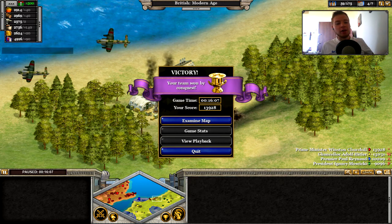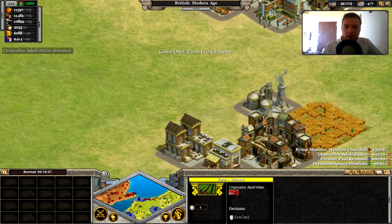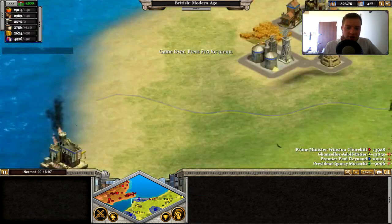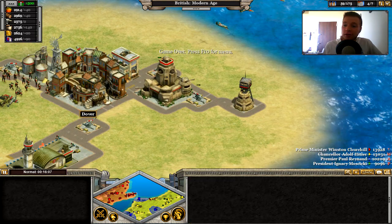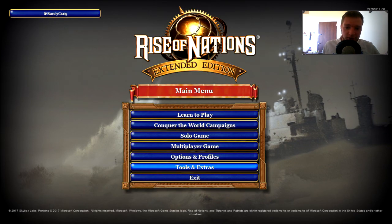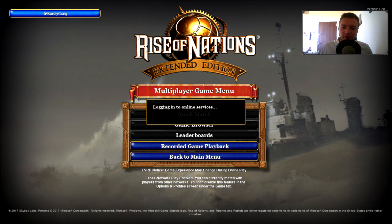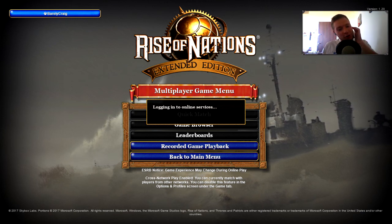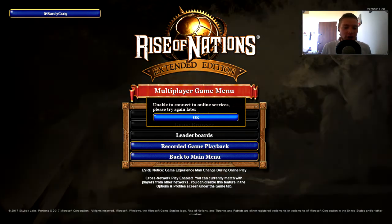Your team won by conquest! Looking at the map — Poland got taken over, then France was mostly taken over, though Lille is still there. We've got Portsmouth, London, Nottingham, and Dover on the British side. That's the tutorial — we've figured out how to play the game! Let's try a normal game. I check multiplayer options but can't connect to servers, so let's play a regular diplomacy game instead.